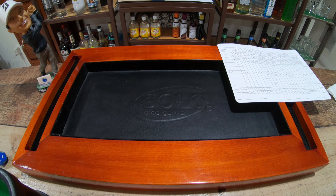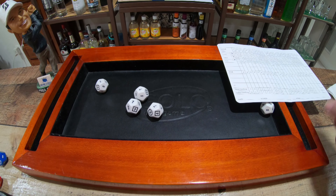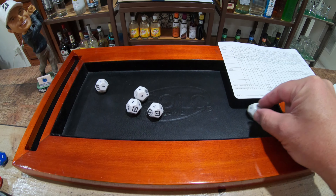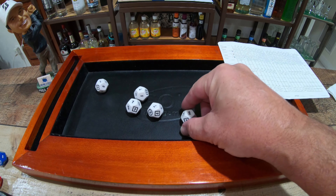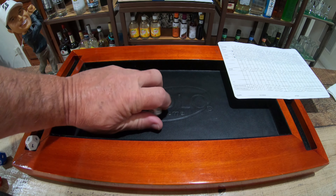Welcome back to the back nine here at Chambers Bay in the GOLO Golf Dice Game. Number ten, par four. Let's see how we do. Start off with a double bogey. Not what dreams are made of.